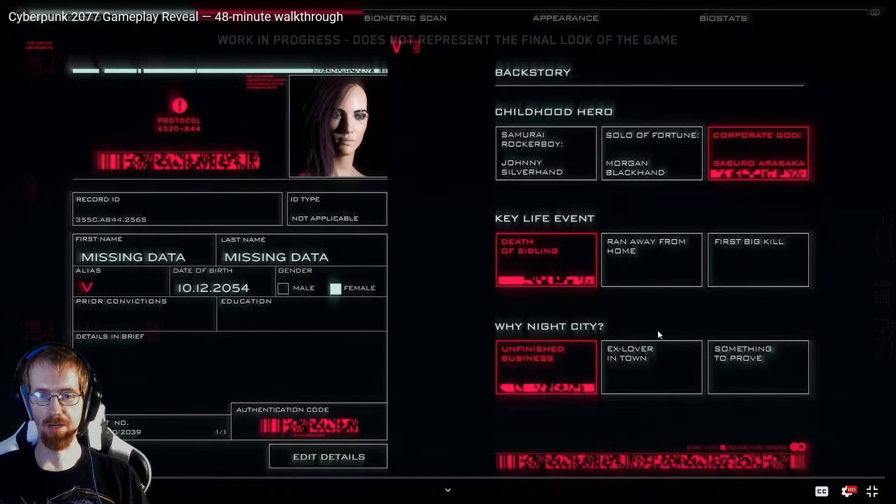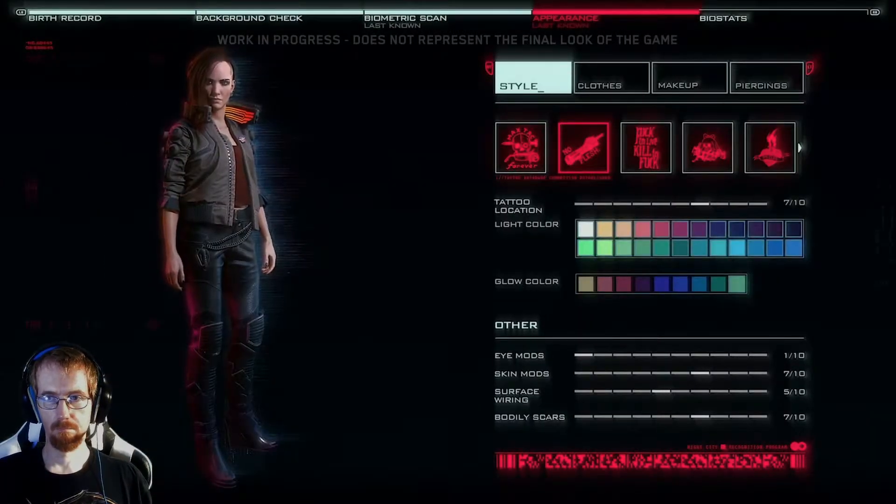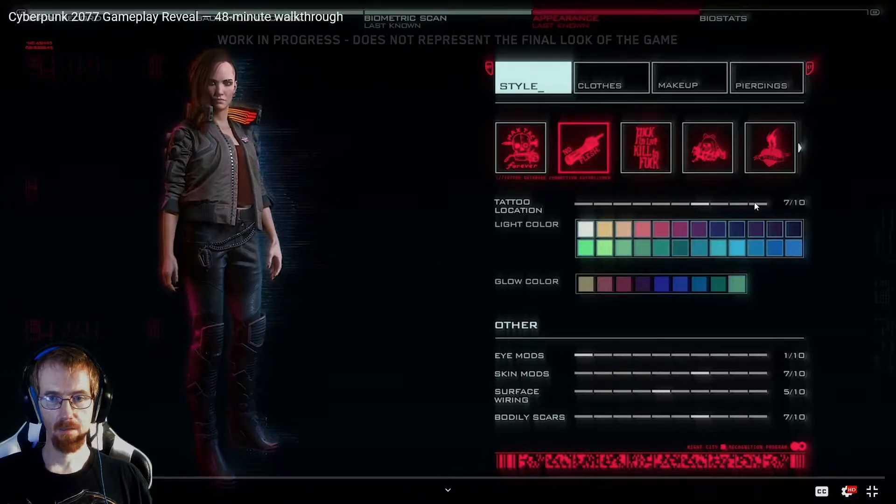These all seem pretty generic. Something I heard in a previous video was that they're not going to have sliders for facial customization — it's actually going to be presets. You can change eye color, skin color, and a few presets on nose, mouth, jaw, and so forth. It's not going to be like a lot of other games where you change specific locations with a slider. Tattoos, makeup, skin tone, and many more — you get preset options. I doubt it's going to allow you to build your own tattoos.